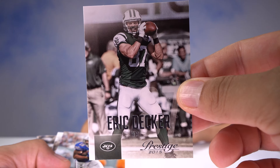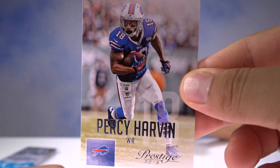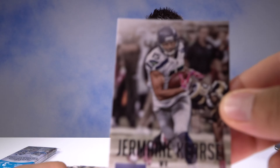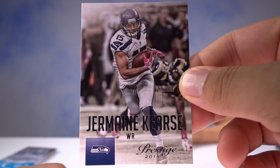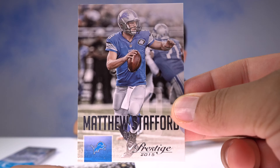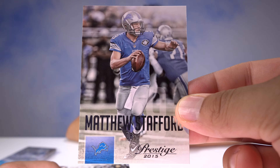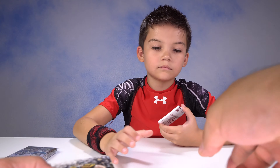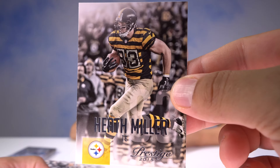Eric Decker of the Jets. Up next Percy Harvin — Buffalo Bills. Then Jermaine Curse and Matt Stafford from UGA, Detroit Lions. UGA's got Jacob Eason coming in this year — very exciting times for Georgia if you're a Georgia fan. Hopefully he'll do well.